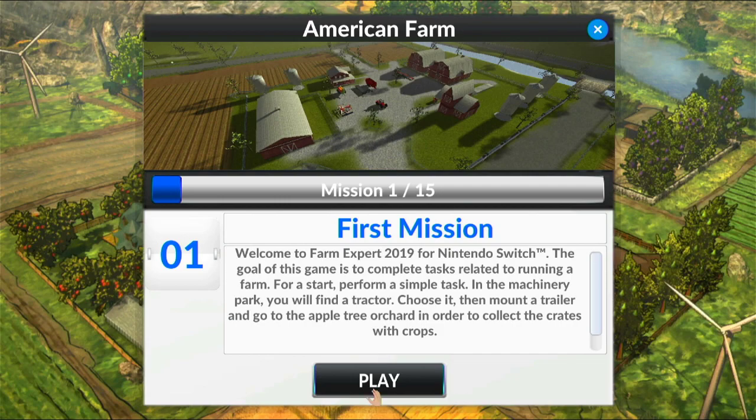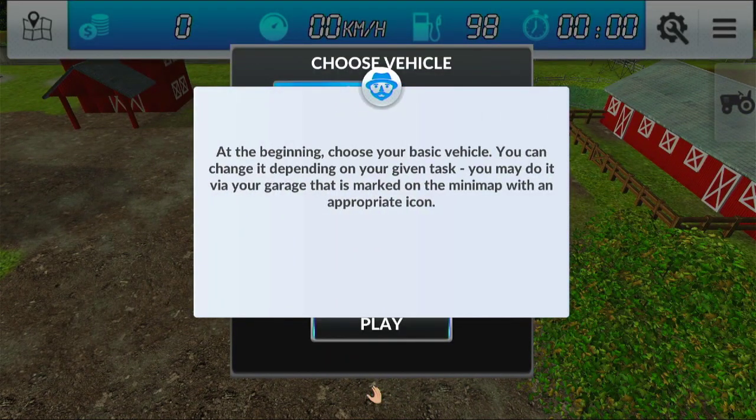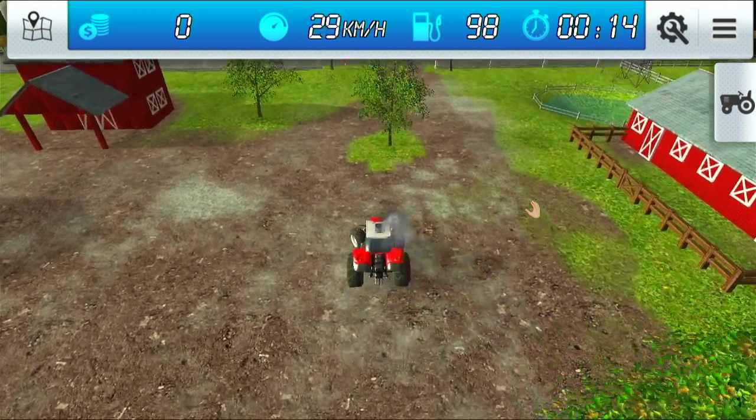I'm controlling the hand on screen with the right stick, not the left stick. American Farm. 'Welcome to Farm — the goal of the game is to complete tasks. In the machinery pack you'll find a tractor, choose it, then mount a trailer and go to the apple tree orchards and collect the crates with crops.' Oh my goodness, this is a freaking migraine festival. 'The vehicle is controlled using acceleration ZR and ZL brake.' Oh my goodness.